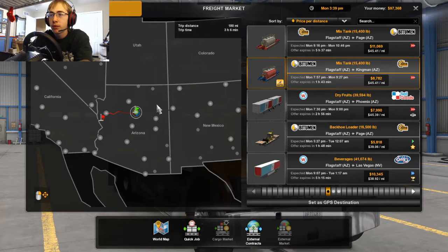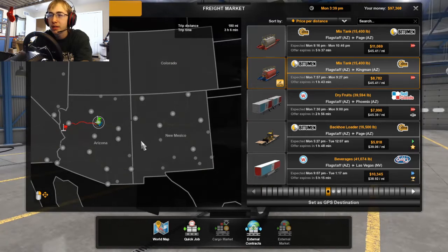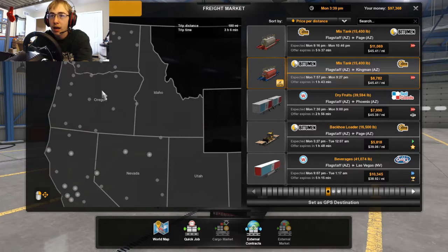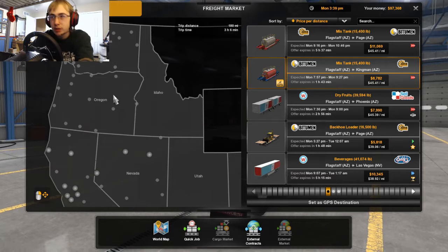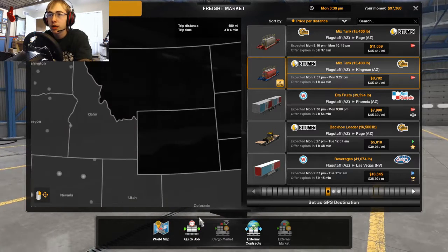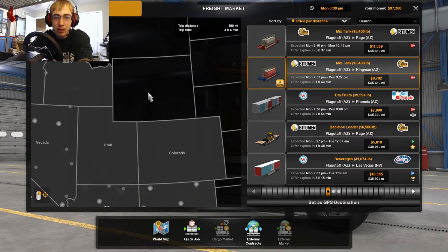So my strategy right now is I've been trucking here in New Mexico for a while, getting as many towns unlocked as I can. So I'm gonna work my way up into Nevada, and I haven't even met Oregon or Washington yet, so I gotta get up there. I don't have Idaho, Utah, or Colorado yet. There are DLCs that are out, and Wyoming is getting ready to release, I believe.